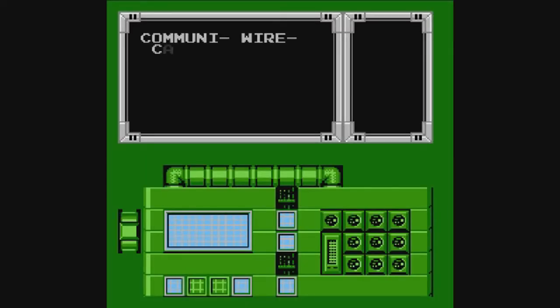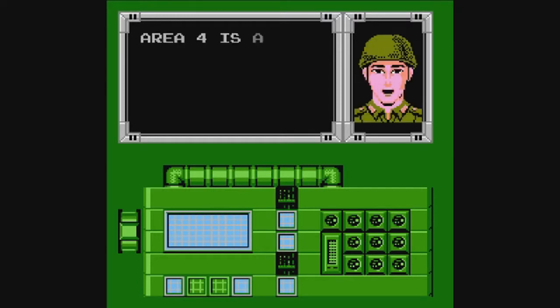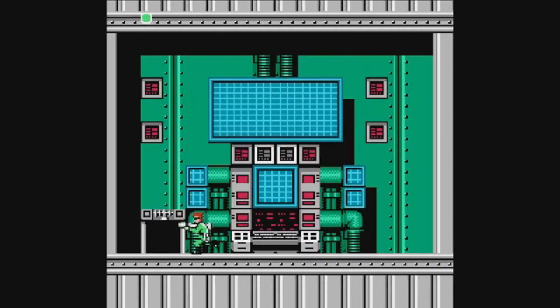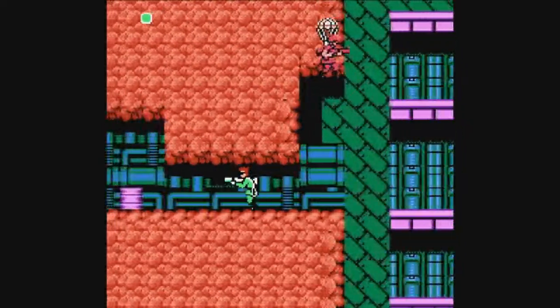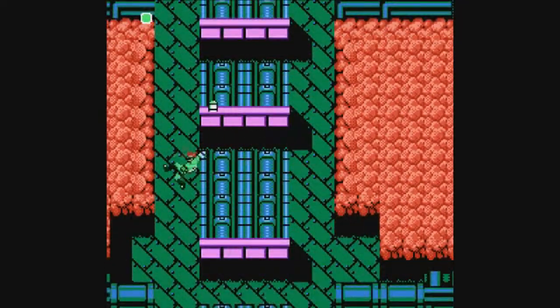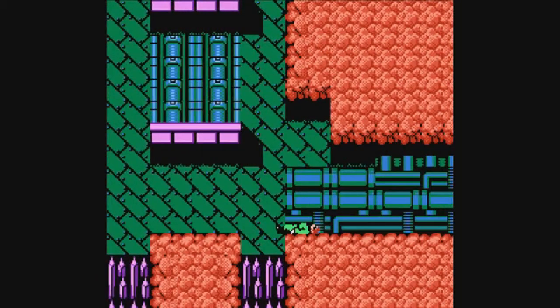In every level there's a communication bit where you have to kind of say stuff to people. Sometimes the translation is a little bit funky — like here, Area 4: 'is an arsenal, maybe we can find a good weapon we can use.' That's lovely, thank you for that. Essentially when you get to the communication point they usually give you some hopefully useful information, and from there you make your way to the boss bit, which is usually either a battalion or a...